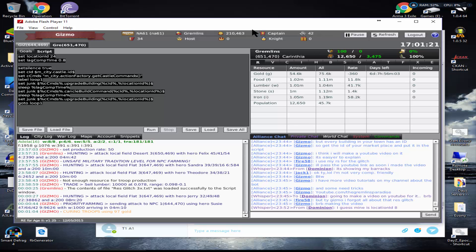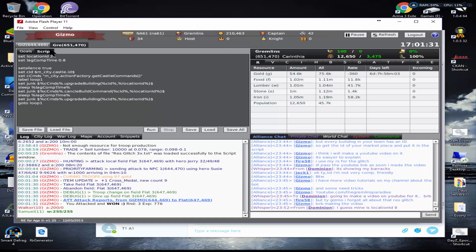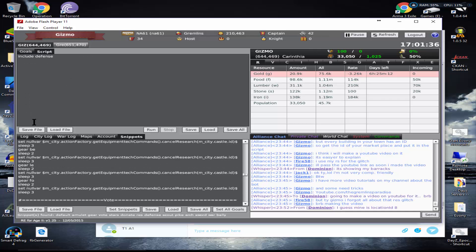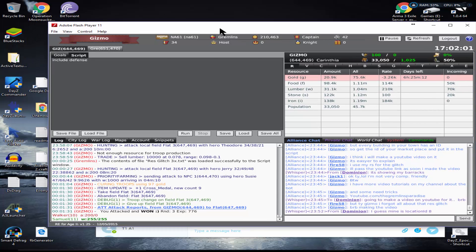You can also check out my other videos — I've placed videos on how to make your city self-sufficient and self-sustainable with the bot, and what all these commands mean. Those will help you get started with the bot. Have a great gameplay, and I'll see you in the alliance. For those who don't have an alliance and see this video, it's Gremlins on Evany 61 — come join us. Have a good game everyone, until my next video.